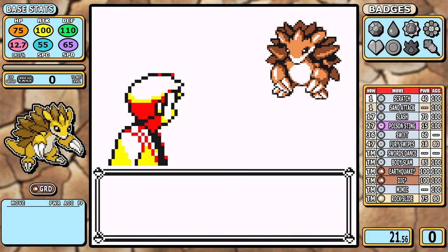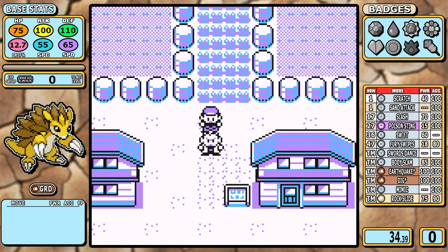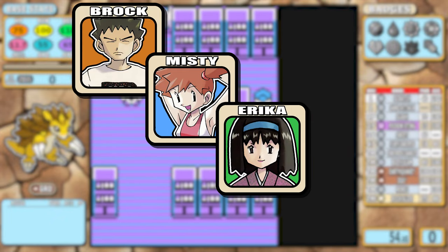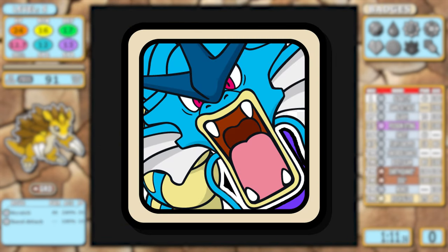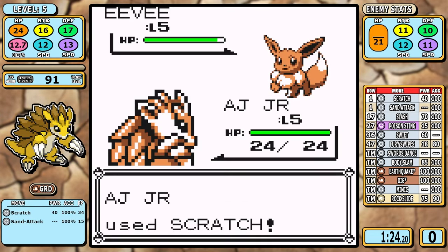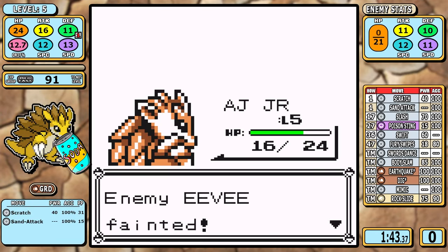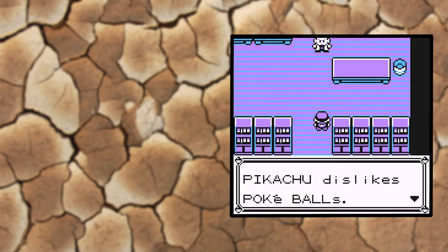When you think of ground types that don't have a lot of speed and only start with basic normal moves, you can start to imagine the potential problems. Brock isn't easy, you're weak to Misty, then you're weak to Erica, and way down the line you have Lorelei waiting with her ice types and Lance's Gyarados chomping at the bit. But today I'm here to show you why you need to put some respect on Sandslash's name.